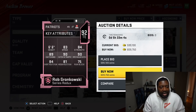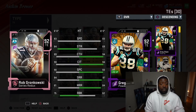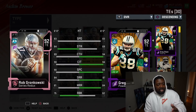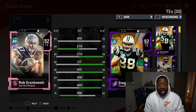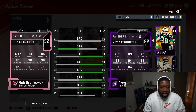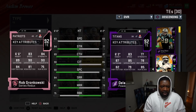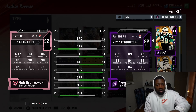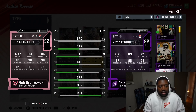But they absolutely nerfed him. Gronkowski is known in real life as one of the best run blocking and pass catching tight ends. But for some reason EA decided to drop his ratings on this card — basically what Gronk would be like if he came back to play today. He doesn't have the ratings that would make me consider using this pass on him, because I can get what Gronk offers with Greg Olsen and Delaney Walker. If I run the ball, I bring Delaney Walker; if I pass, I bring Greg Olsen.